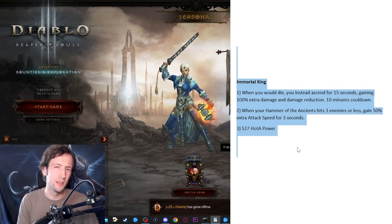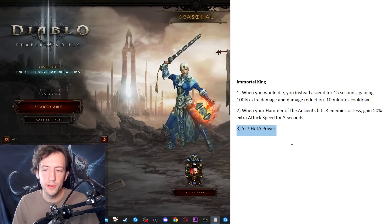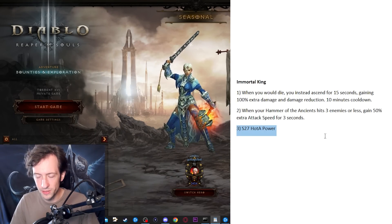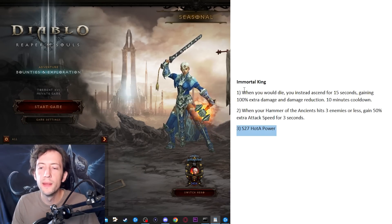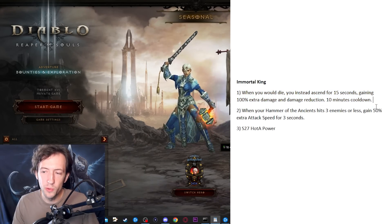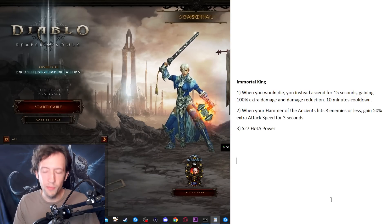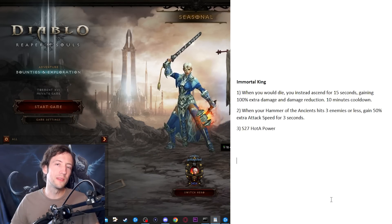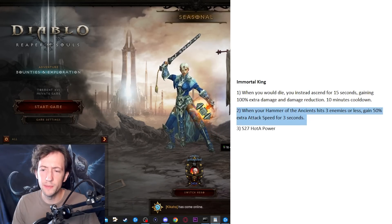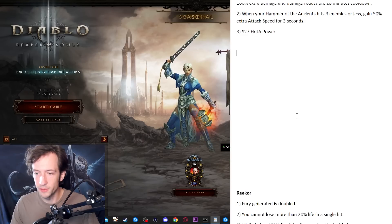Then, Immortal King. I imagine this to be like the HotA set and gave it HotA powers — including the Season 27 HotA power of the shockwave. For number one I want a true Immortal King ability: when you die you have a cheat death with a very long cooldown — basically once per run — and you get 100% extra damage and 100% damage reduction, so you're truly immortal. There's also some extra single target damage and an ability to finish off elites, which is sorely needed for Hammer of the Ancients against few targets.